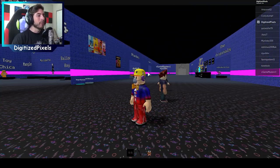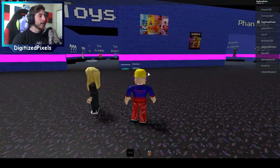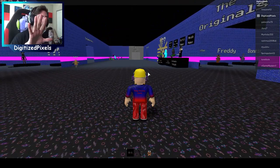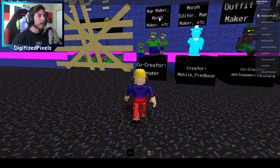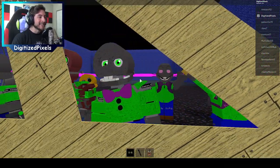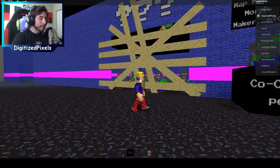Alright everyone, we are in the game and ready to go. As you can tell, the lobby has changed — it's a little bit more colorful, and I like it. I kind of enjoy this nice cool color. He did get a new helper — a map maker, morph maker, etc. — Pazer. And I love what they've got going on right here. This is super cool. Keep up the creativity.